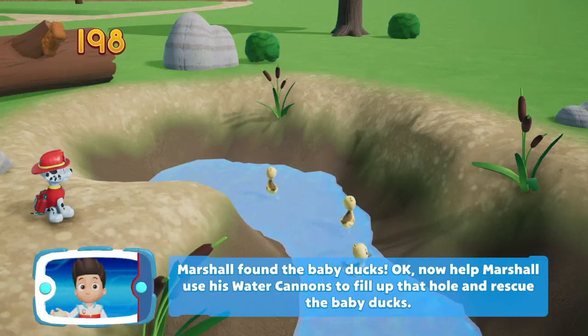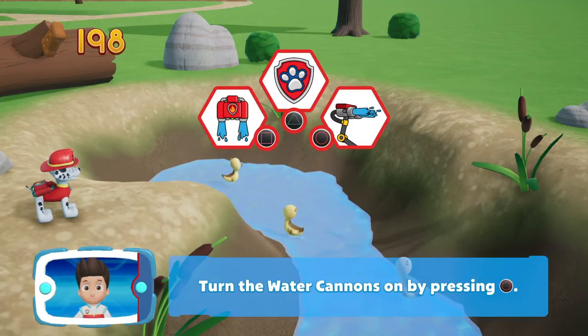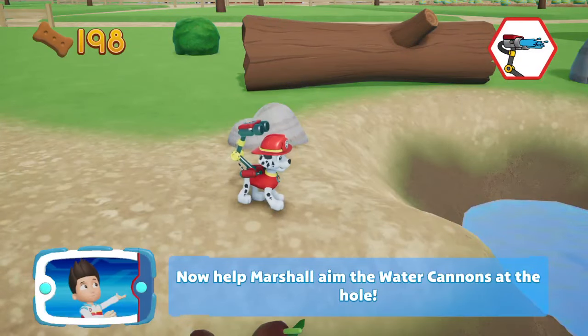Marshall found the baby ducks! Now help Marshall use the water cannons to fill up the hole and rescue them. Which one is the water gun, guys? Is it Triangle? Yes, it's Circle!